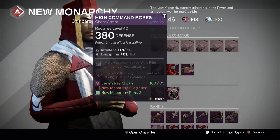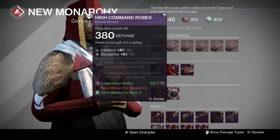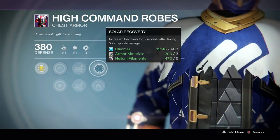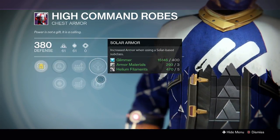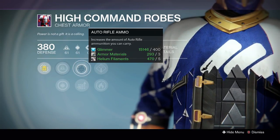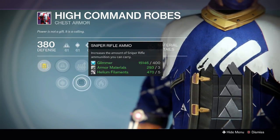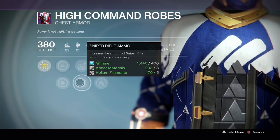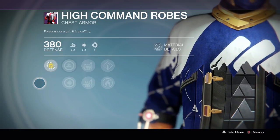For Warlocks at New Monarchy, the High Command Robes are exciting — 6186 is a perfect intellect/discipline roll for 75 legendary marks with rank 2. Perks include Solar Recovery or Solar Armor — very handy if running Sunsinger or self-resurrect builds in a raid. The middle tree has auto rifle ammo and sniper rifle ammo — I'd definitely run a self-res Warlock with snipers. Increased intellect and increased discipline to max it out. A great one to grab.